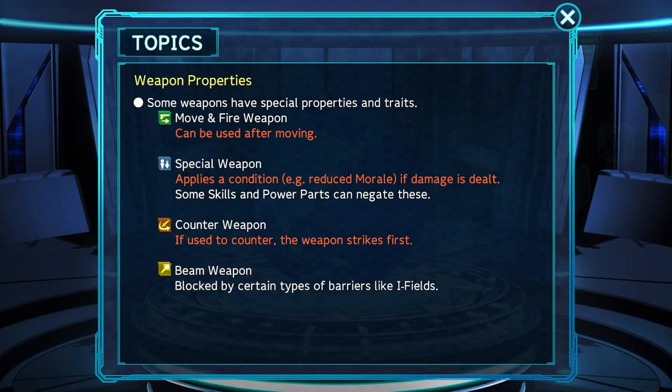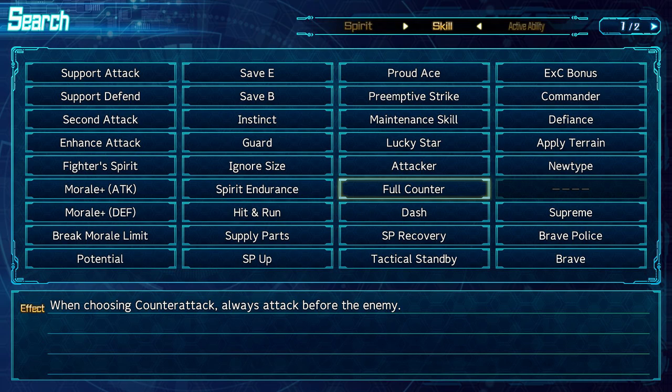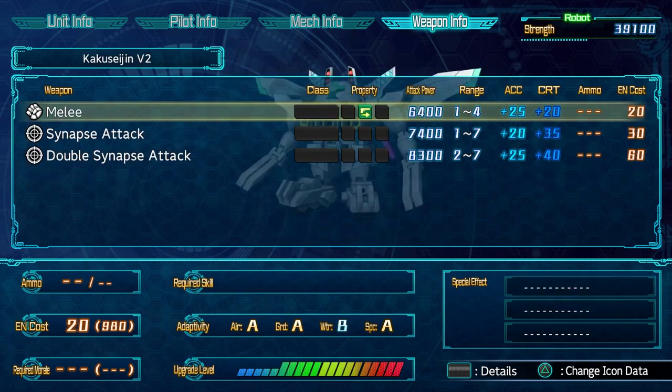Next up is Counter Weapon — the rarest of the bunch. It states: if used to counter, the weapon strikes first. It's basically the full counter skill, but for a specific attack, and it's usually a weaker one. This property is useless once a pilot does have the full counter skill. It's extremely rare — out of the 100 or so units in the game, only 9 attacks in total have this property.